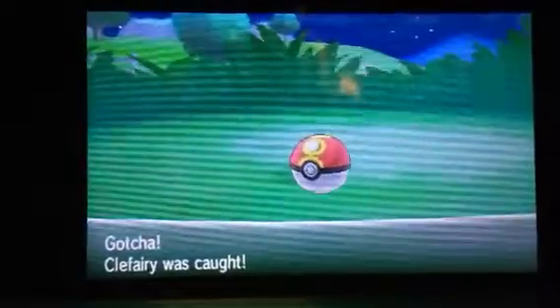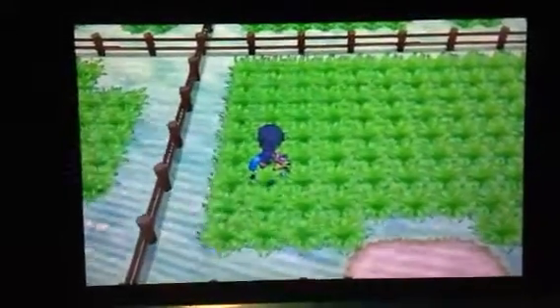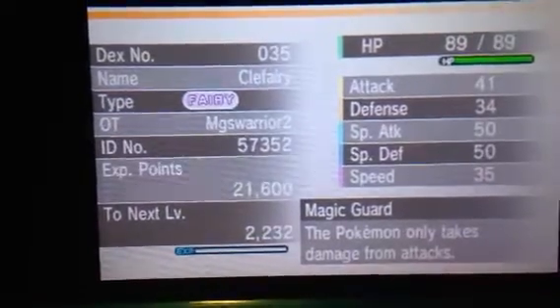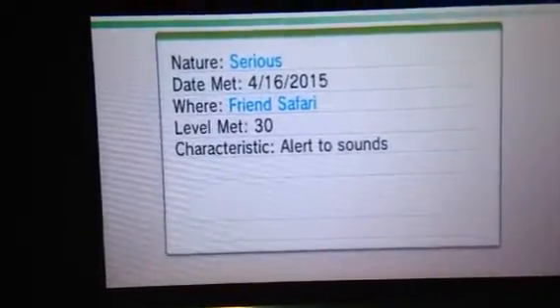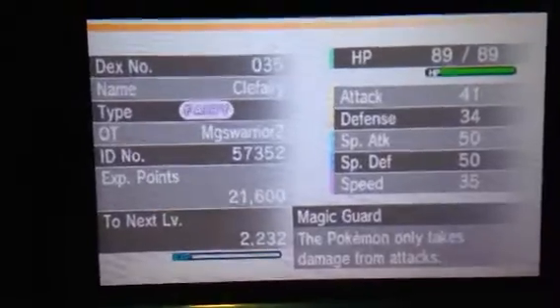Just like my last hunt, this took almost an hour. So, no nicknames. You can see that the 3DS doesn't have a cheating device on the back — even though it's kind of dark, I'm sure you can see that a little bit. I'm going to guess its Nature now — I think I will guess Rash. It has a Magic Guard ability, and it's Serious, which is Neutral, so that is not bad at all. And it's Alert to Sounds, so it must have some Speed IVs.